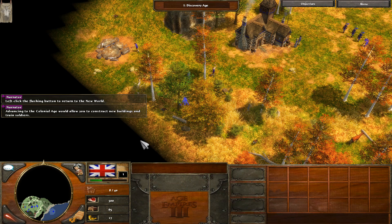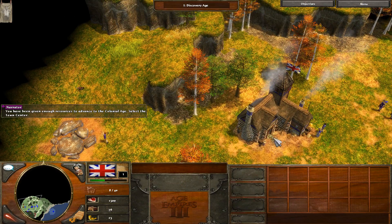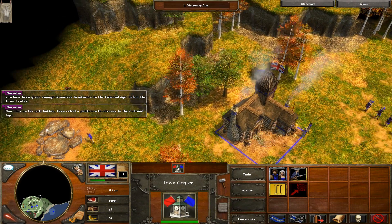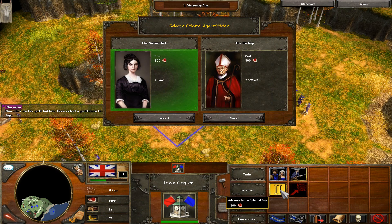Advancing to the colonial age would allow you to construct new buildings and train soldiers. You have been given enough resources to advance to the colonial age. Select the town center. Now click on the gold button, then select a politician to advance to the colonial age.